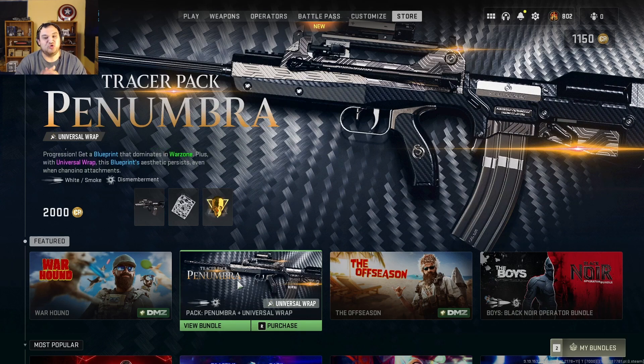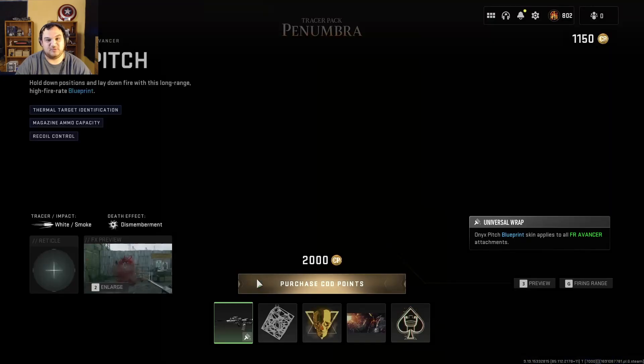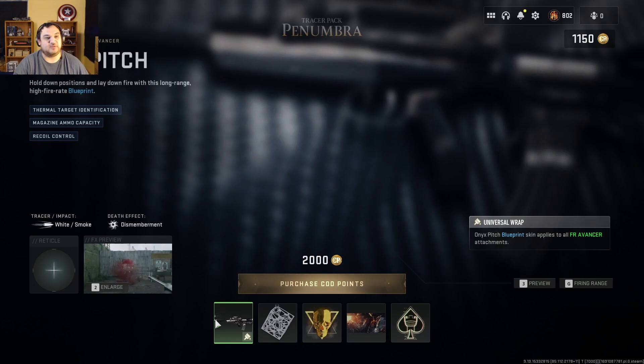So what we have here is the tracer pack called the Numbra — or Penumbra, either way — and this is for the new weapon that's in the game, the FR Avancer. It's basically a FAMAS.